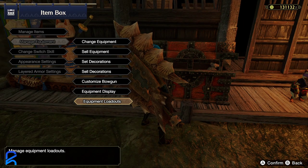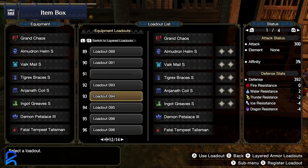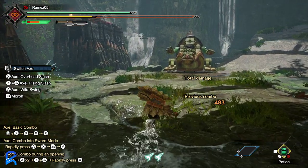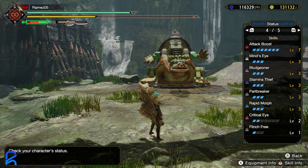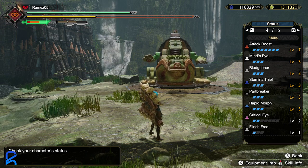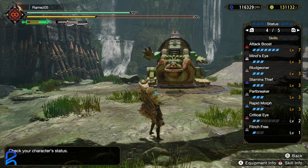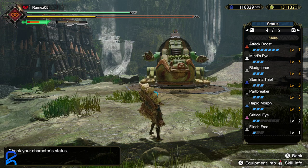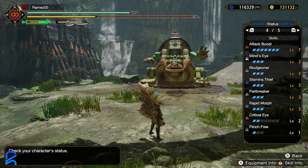This next build is kind of a Bludgeoner build you should definitely not use — something I messed around with to see if it was actually worth it. This build is definitely not in any running for best Switch Axe build. It's just stacking seven Attack and also has max Mind's Eye — the other build only had one Mind's Eye. So this build does have three Mind's Eye, meaning it does more damage on non-weak points where you'd deal white damage.